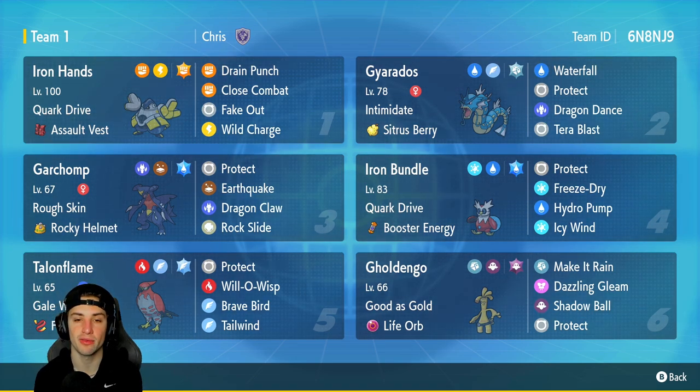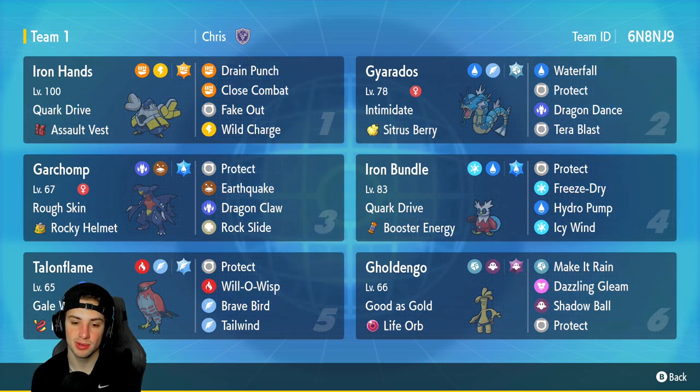Talonflame is going to be our fifth Pokemon, and Talonflame is a top-tier speed control Pokemon. With Gale Wings and Tailwind, it's really unstoppable. Unless you have Fake Out or something along those lines, Talonflame is just a beast. It has Focus Sash as its item, with Protect, Wilow Wisp, and Brave Bird. The final Pokemon is Gholdengo — a big time player right now with Good as Gold and the Life Orb. It has Make It Rain, Dazzling Gleam, Shadow Ball, and Protect.